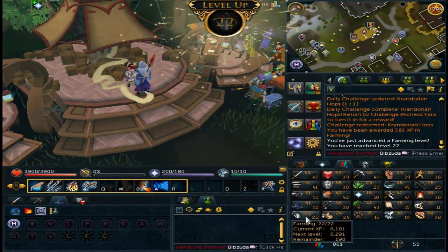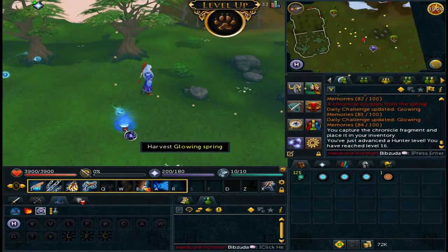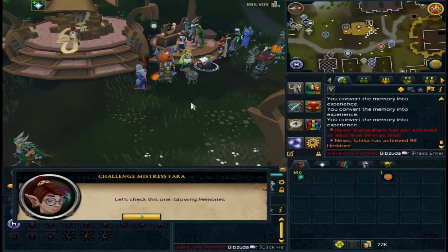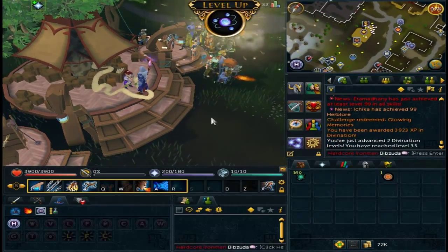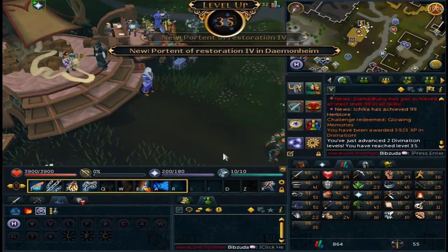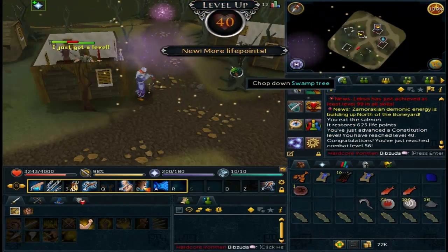I then had to plant 1 Crandorian hop seed, which was really easy — just bought it from the lady in Draynor, planted it, and handed in the challenge. Got 1600 XP doing my divination challenge, and handed that in for 2 divination levels, getting me up to level 35, so pretty cool right there.